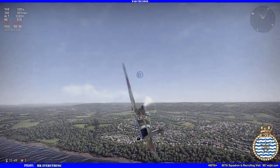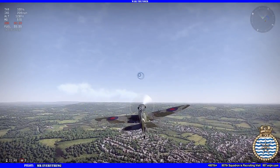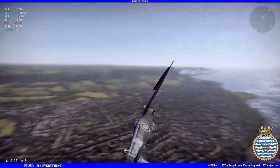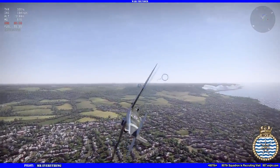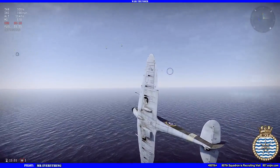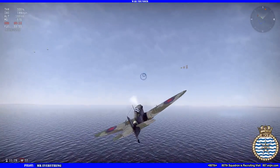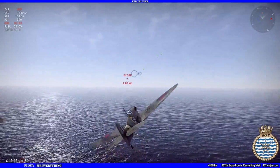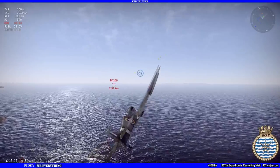Now remember, when you are in the turning war, your plane will most likely be perpendicular to the ground - your wings are going to be up and down. This is okay, but being inverted is not okay, because while you're turning like that your altitude is dropping drastically. You need lift on your wings, so you need to be at least at a 30-degree angle to get some lift.